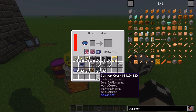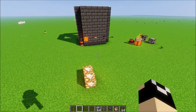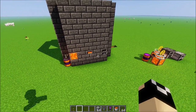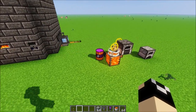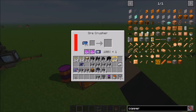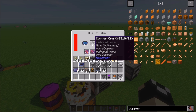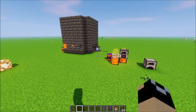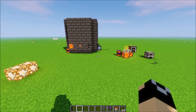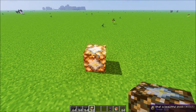One downside: the majority of modded ores the Ore Crusher will not accept — coppers, tins, things like that. However, Tinker's Constructs ores like cobalt, ardite, aluminum, and all vanilla ores it will accept. If you're automating this, be sure to filter, because unaccepted ores will just sit there, won't get crushed, and will back up your system.